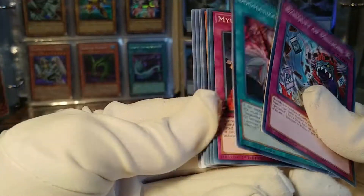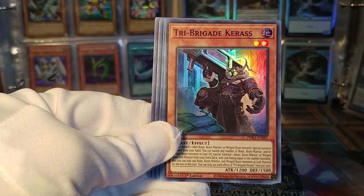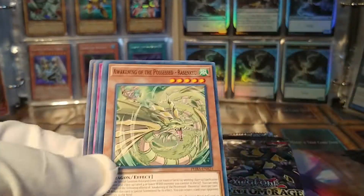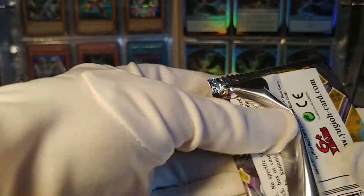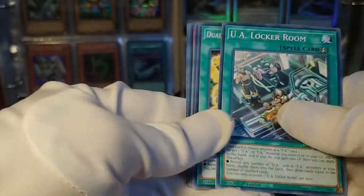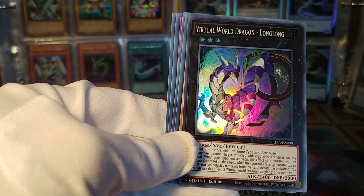Banquet of Millions — a solid card. And our first card is the Tri Brigade Keras. Hey, for once it's not a Dual Avatar Feat. That was our first card for a couple of the videos, I think. Next pack: it is Virtual Dragon Long Long. Our old friend — we've seen a lot of that one.